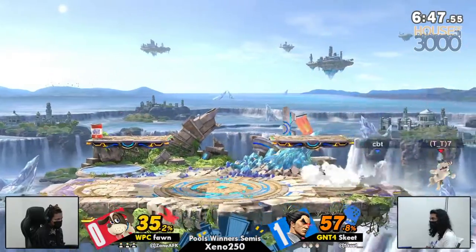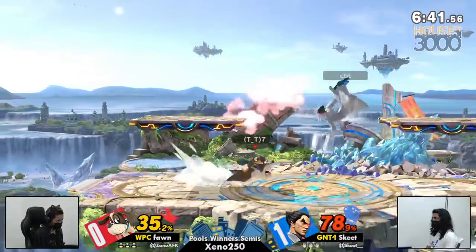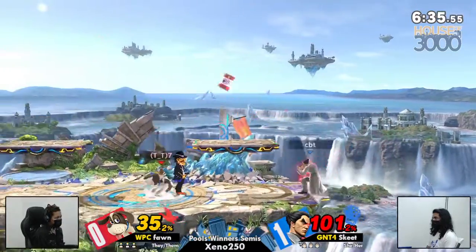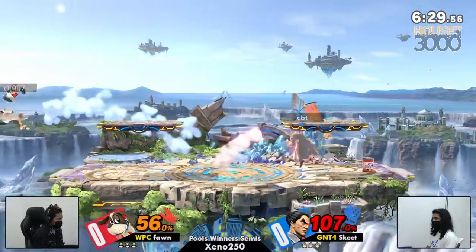Just the way that Fawn plays, Fawn has an amazing advantage with Duck Hunt. Just a lot of great juggles that we see. And for as good as Kazuya is, Kazuya's advantage when he's directly above you is not necessarily the best in the game. But we already have Rage Drive on deck.